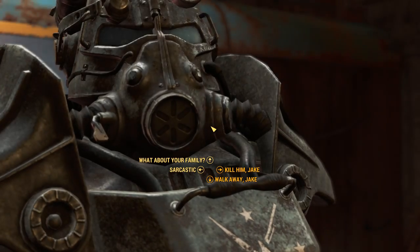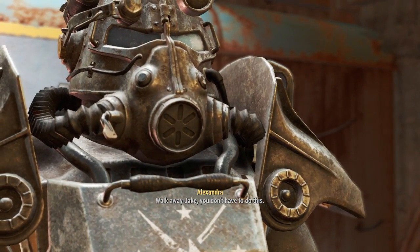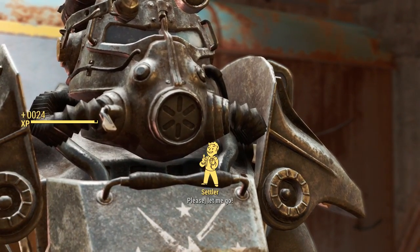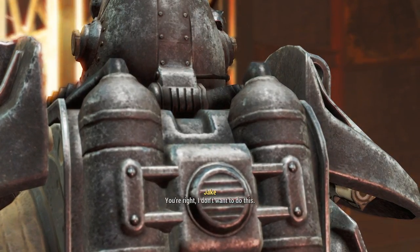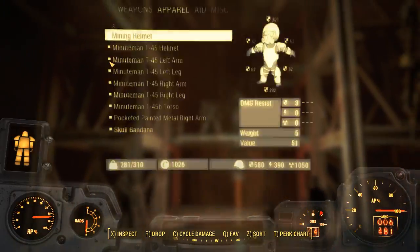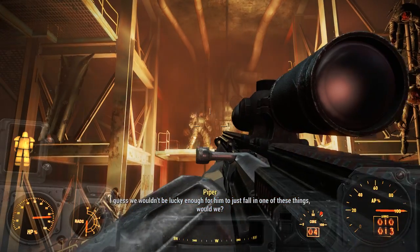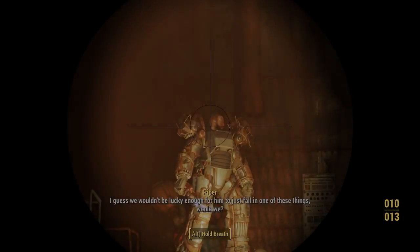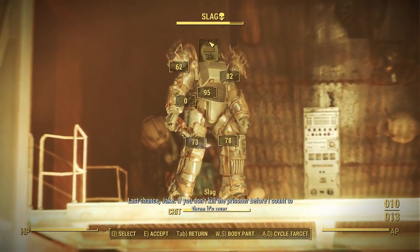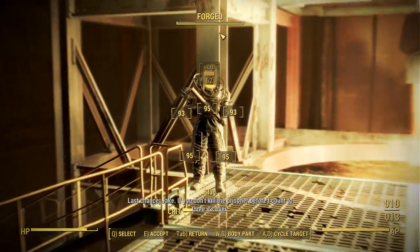Walk away, Jake. You don't have to do this. — Please, let me go. — You're right. I don't want to do this. I don't want to join the war. I just want to go home. I guess he wouldn't be lucky enough to just fall. I don't kill the prisoner before you get out. Wow.